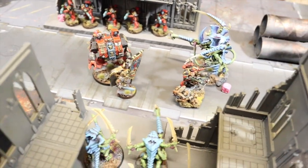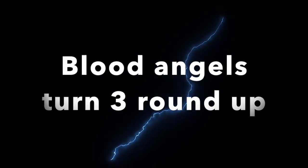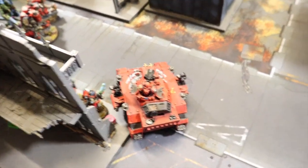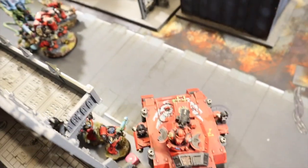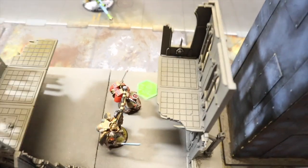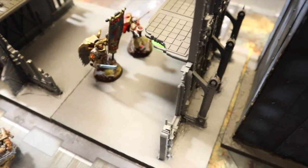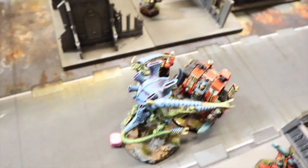End of Blood Angels turn three. The Baal Predator moved and used Big Guns Never Tire to fire at full ballistic skill. Combined fire from the Predator and Hellblasters killed all the Warriors. The Sanguinary Priest ran in and cut down all the Hormagaunts. The Sanguinary Ancient cut down the Tyranid Prime, clearing the center and claiming that objective. The Captain stayed in combat with the Hive Tyrant while the Librarian Dread ran in.